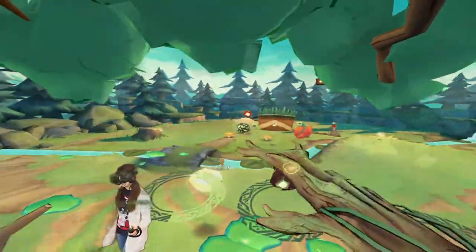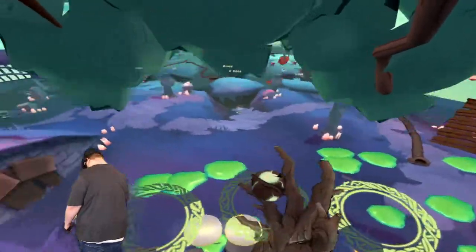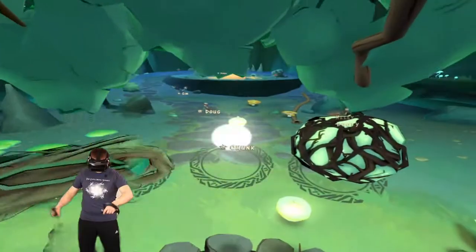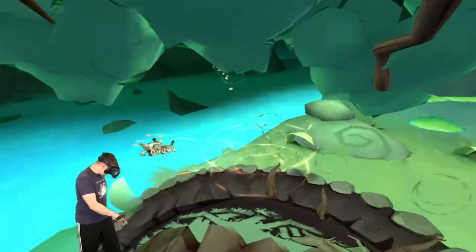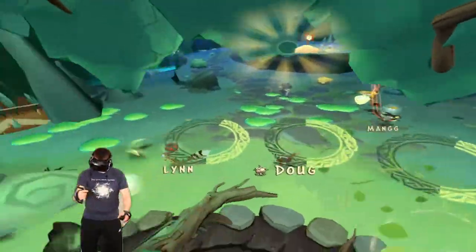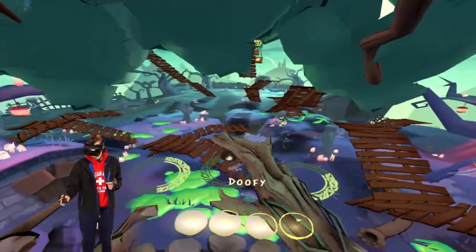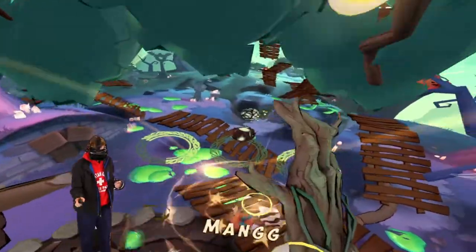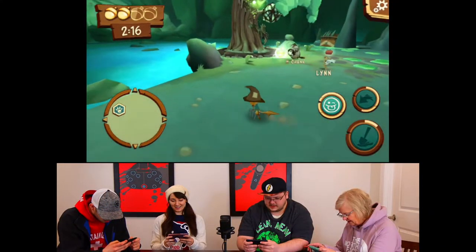The tree has three main attacks, all on different cooldowns, and obviously he can't move. One of the attacks is a glob of slowing jelly. The second attack is an almost no-cooldown bomb of sorts. His third attack is a giant boulder — anyone that gets hit by it from either being thrown or rolling gets knocked out. To win, the tree must prevent the squirrels from stealing four acorns that slowly spawn over time near the tree.